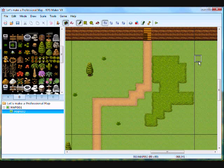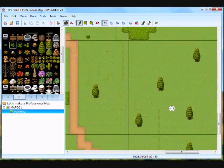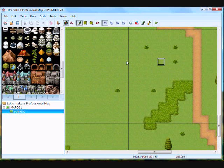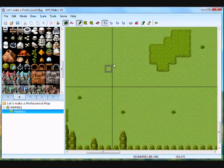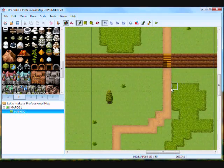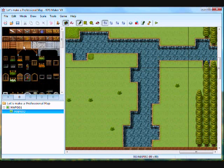More grassies — we always need grassies. Placing them all around here. Let's make the little doohickey. There's a little path going over there, and there's a little path going up there.